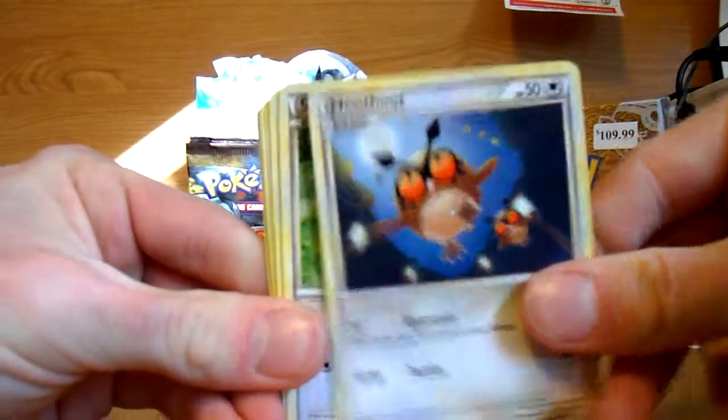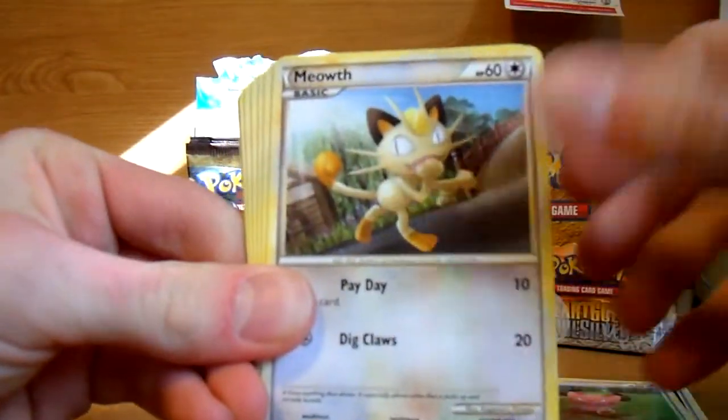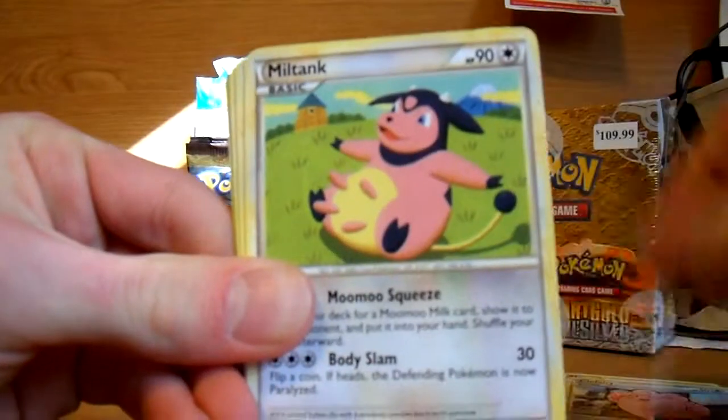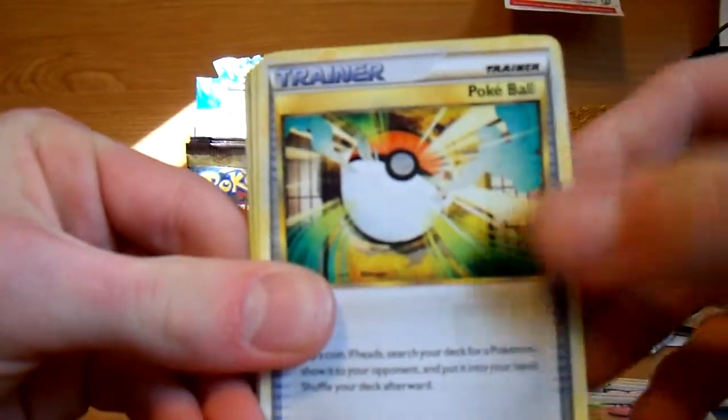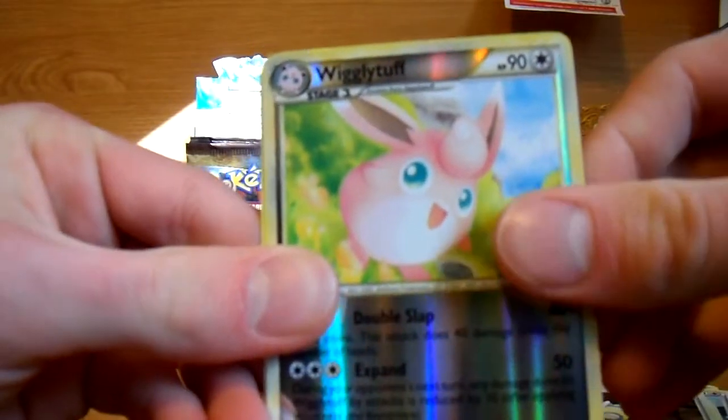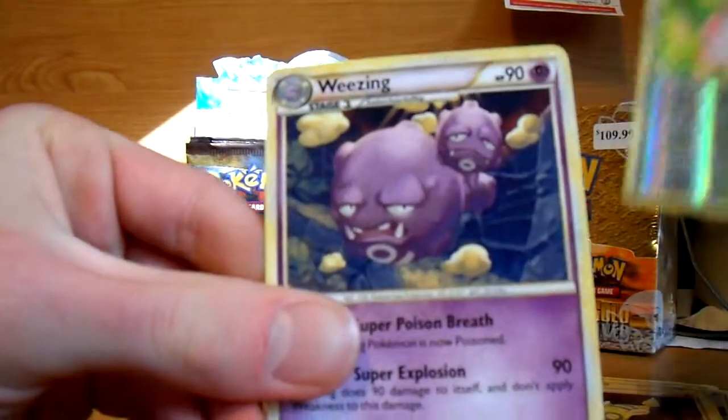Hoot Hoot, Snubble, Meowth, Spinarak, Clefairy, Miltank, Pokeball, Dunsparce, Wigglytuff Reverse, and Wheezing.